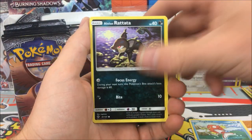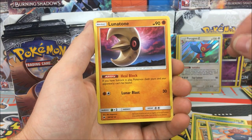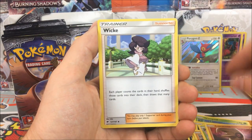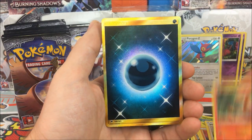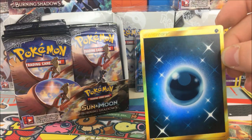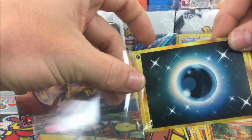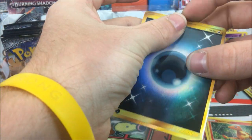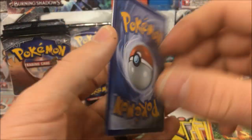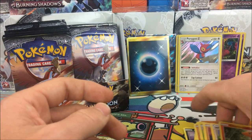Pack nine: Magikarp, Rattata, Wimpod, Togedemaru, Solrock, Gloom, Lunatone, Wicke. Then we have a Charmander reverse and a secret rare Darkness energy - oh my goodness, holy cow! Secret rare in the first box! Gold coming out with the secret rare Darkness energy, I completely forgot about these secret rare energies. This is absolutely amazing - gold on the first box, that is epic.